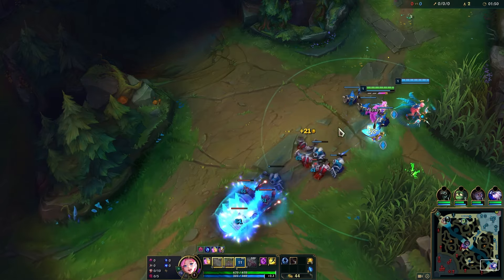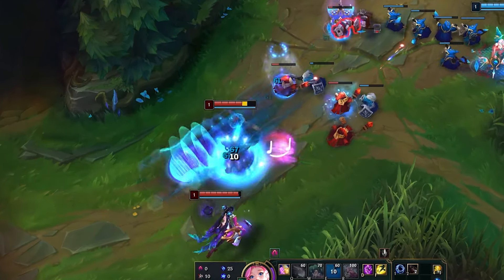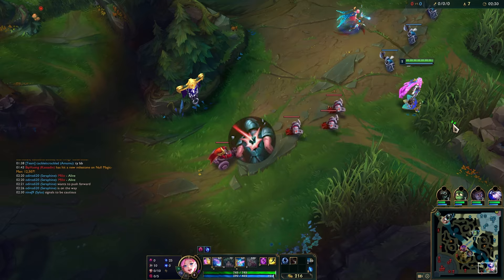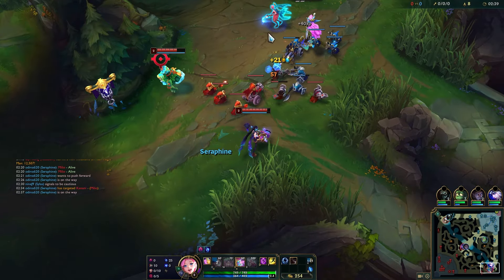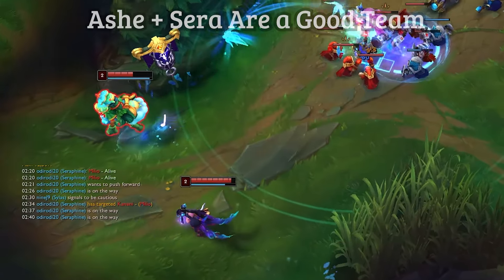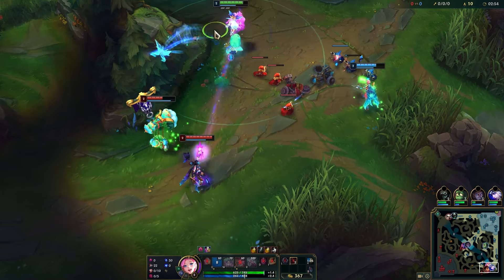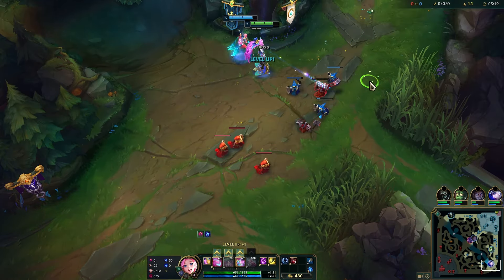Play the game like normal and try to push for level 2 — it's all about getting level 2 first, it applies more pressure. Harass people, get some cheap shot procs, do some extra damage, and just do your best to harass. Ash is a great support for Seraphine; all of your E's will become roots. If Manaflow Band is up, always try to harass. When it's down, save your mana.